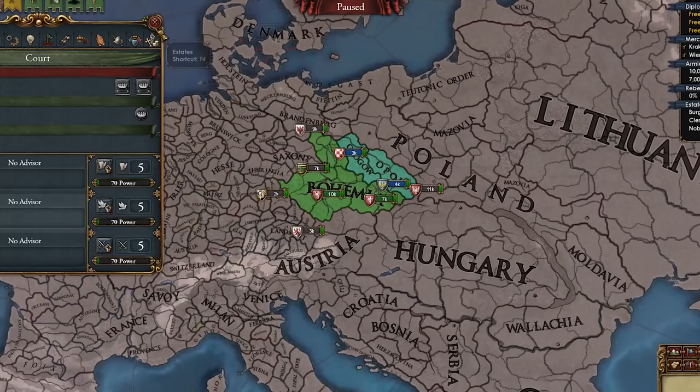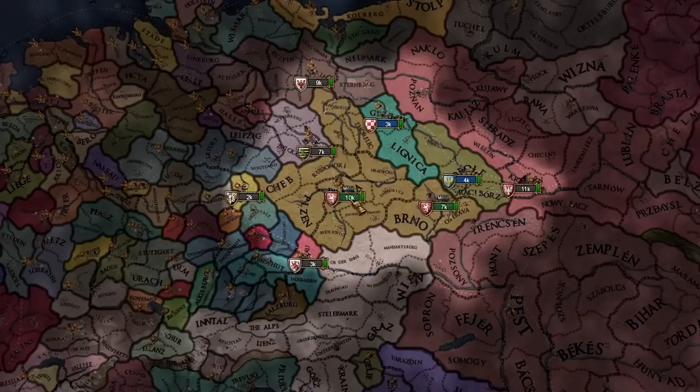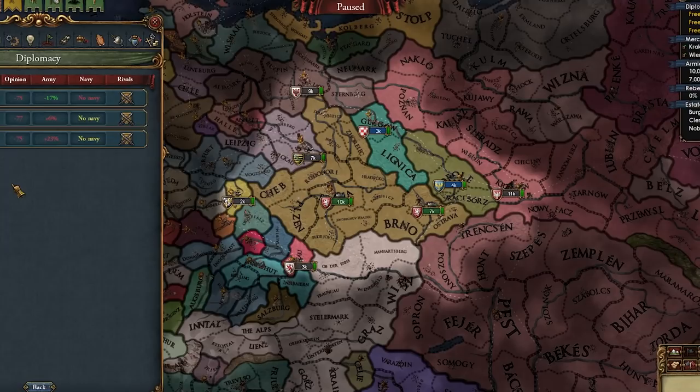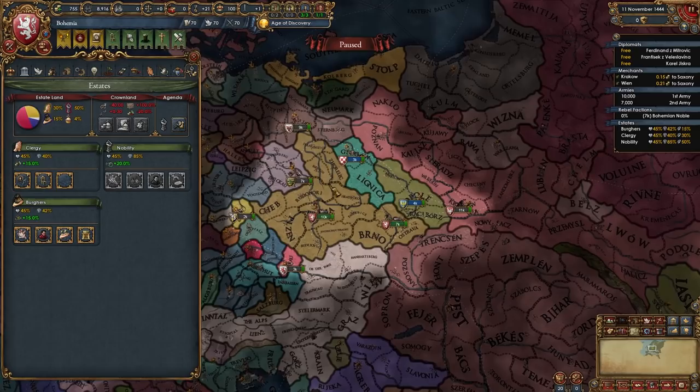Here we are as Bohemia. We start off with no rulers, so we can't just go ahead and declare wars right off the bat. We need to wait for the ruler, wait for the event to become Hussite, and then we'll get everything going. Let's rival some guys — I actually wanted to rival Austria, but I can't. So let's rival Poland and Hungary, and I'll save a slot for Austria too.